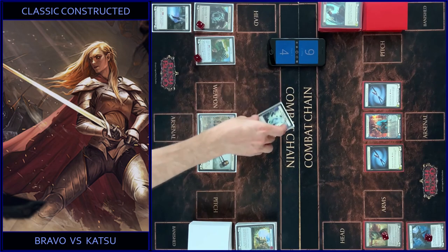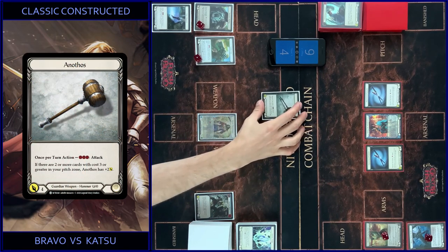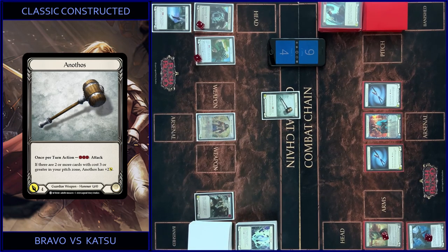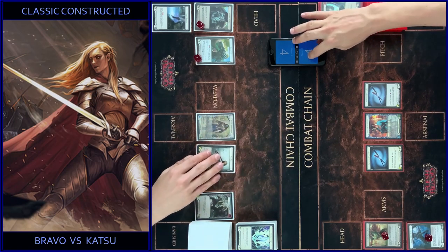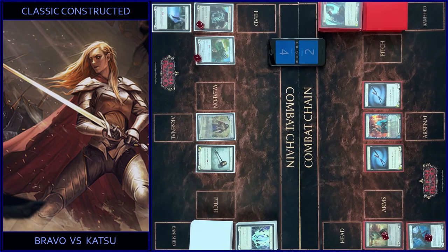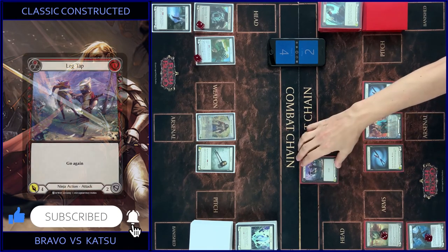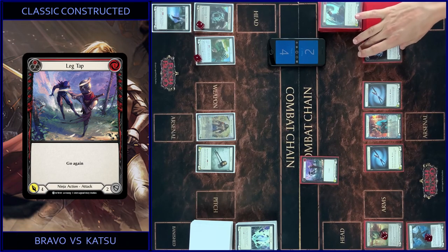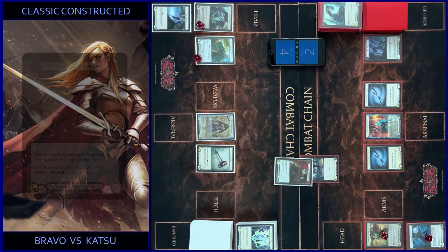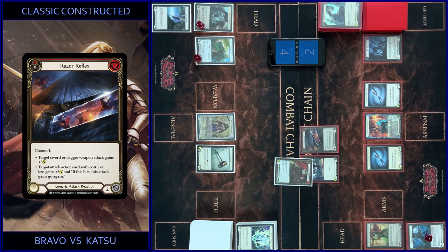My action phase starts and I just attack with Hammer, play like this — just four. I got four. I start with Counter and Tunic, and play attack, pay for this. I block three. I use Tunic and add Reflex — so it's plus three, so it's seven. Any reaction? No reaction. So it's game.